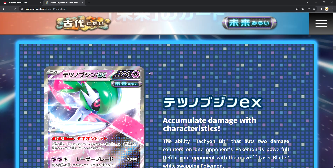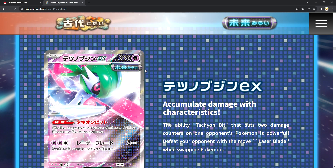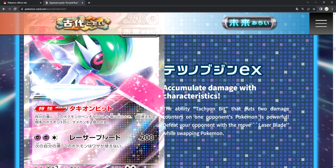Next we go to Iron Valiant EX. Accumulate damages with characteristics. The ability Tycoon Bit puts 2 damage counters on 1 opponent's Pokemon, which is powerful. The Laser Blade attack does 200 damage while swapping the Pokemon.